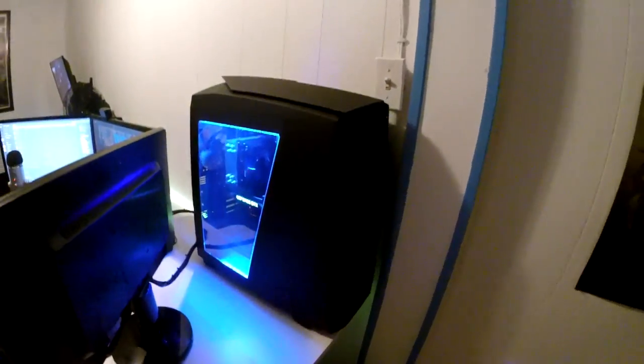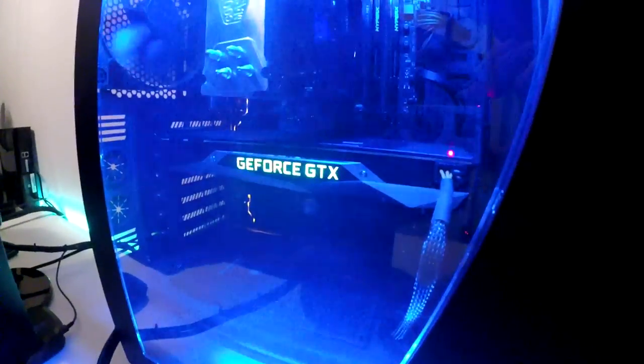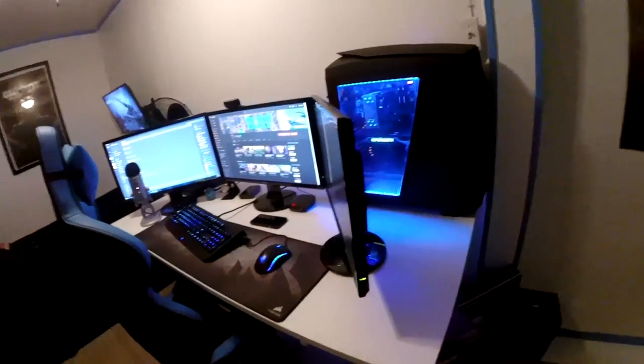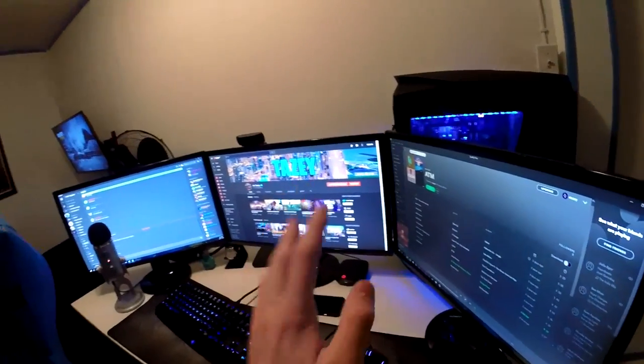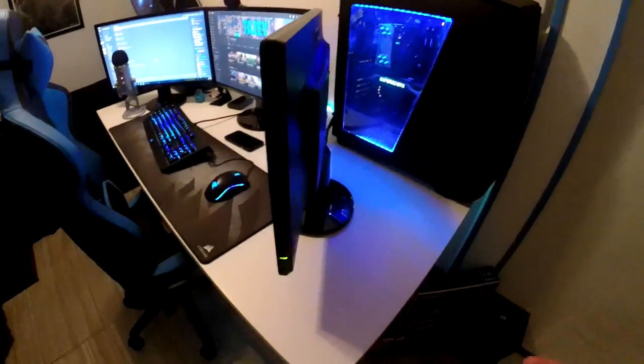Over here we got some boxes, an Astro A50, my graphics card, and a router over there. Of course my beast of a PC — this thing's rocking an i7-6700K, GTX 1070, 250 gigabyte SSD, 2 terabyte hard drive, 16 gigabytes of RAM. It's good for what I use. Then we got dual BenQ GL2460 monitors — they're 1080p 60fps, nothing crazy but they're 24 inch and they're nice.